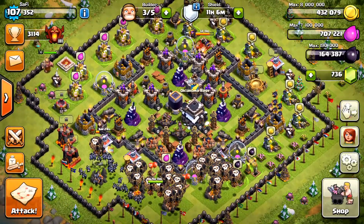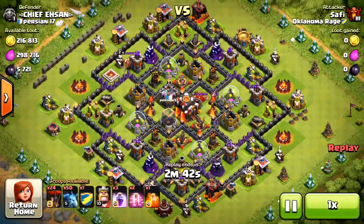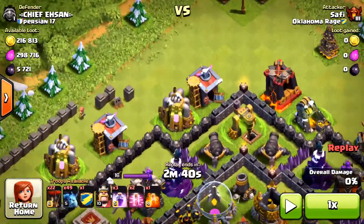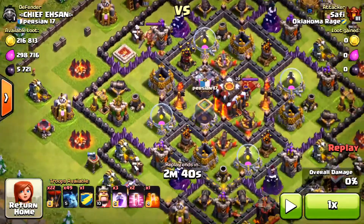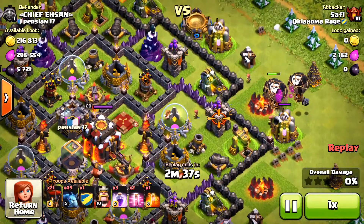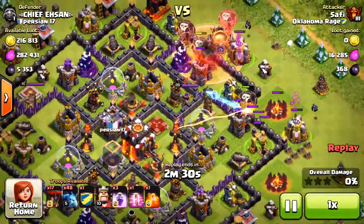Let's see the first raid. This is exactly what I'm talking about — five thousand Dark Elixir in fairly exposed drills. The first drill is exposed, the second one is fairly exposed too, it's right on the outside. I can probably get it with my balloons and minions. I'm going to try to take out the first archer tower with my balloons — I'll put a few balloons there and hopefully they'll take it out.